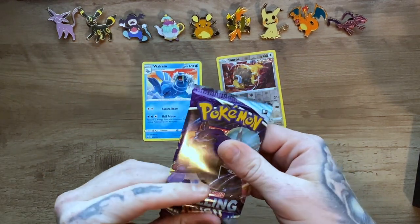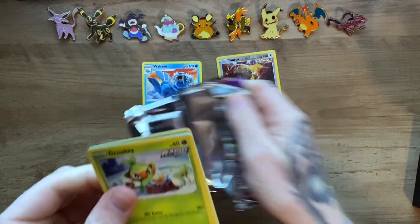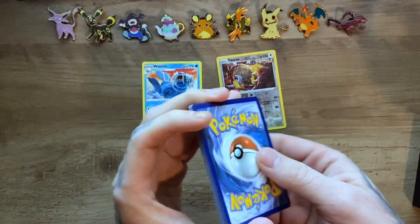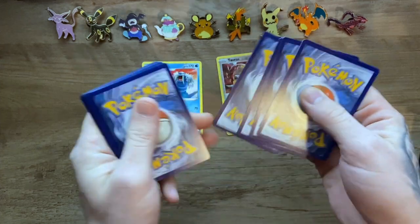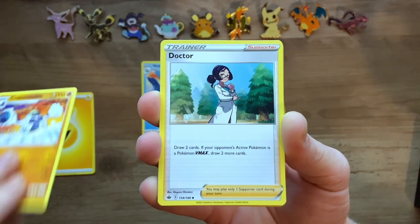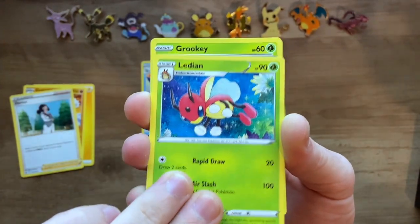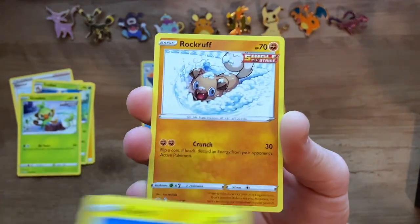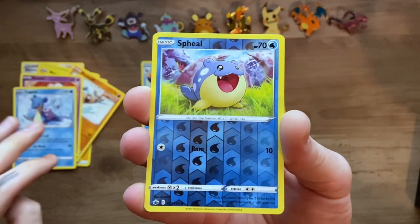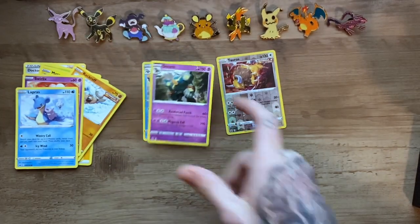Getting into the next one here. We have an Electric Energy, Crabominable, Doctor Maladian, Rookidee, Steenee, Rockruff, Swirlix, Lapras, a reverse holo Spheal, and a Golurk non-holo rare.